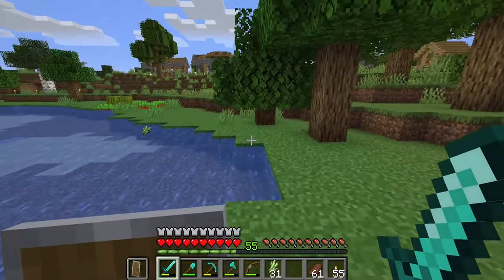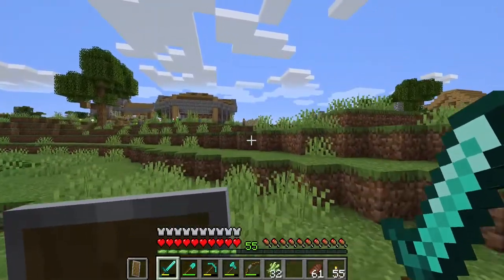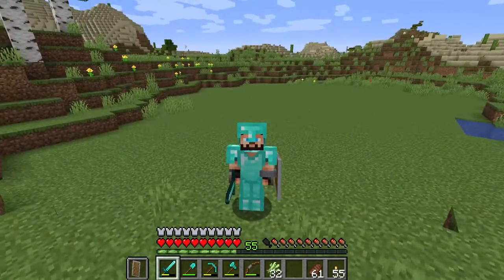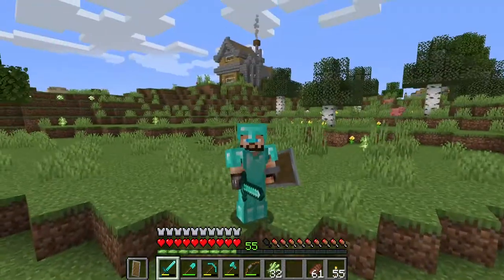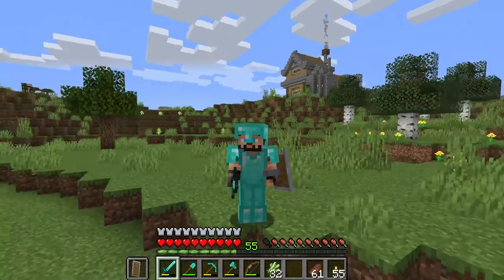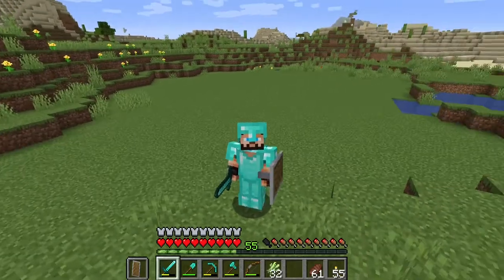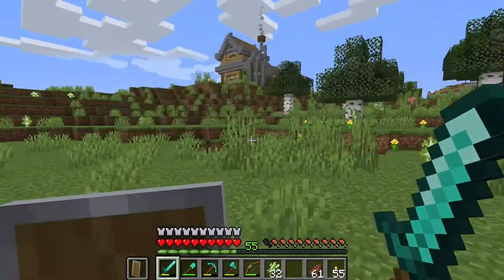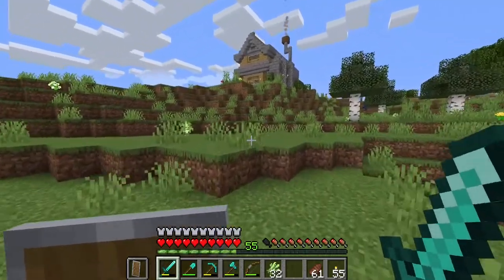I cleared out some space behind those trees already, so let's head over there and I'll show you exactly what I have in store. This is the location I've selected for our sugarcane farm - it won't be too huge. I'm going to go with two modules and I'll explain all that as we build. Our house is just right over there; this had a nice flattened area already so I went through, cut all the trees down, got all the grass up, and prepped the surface.